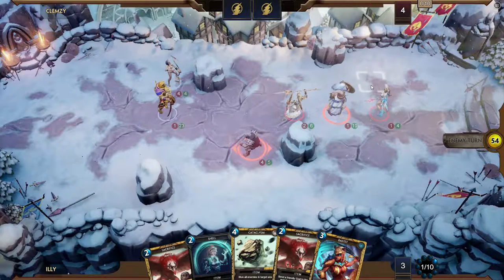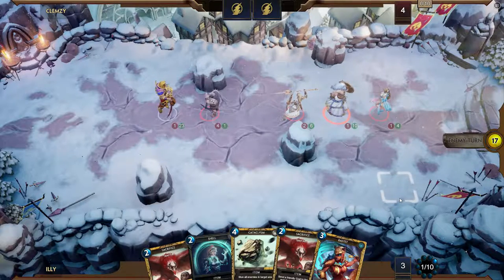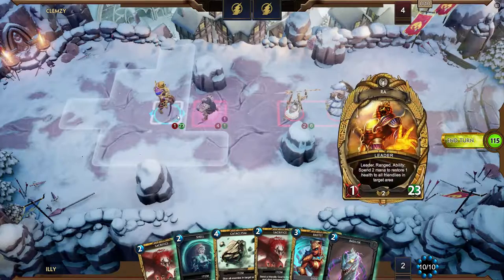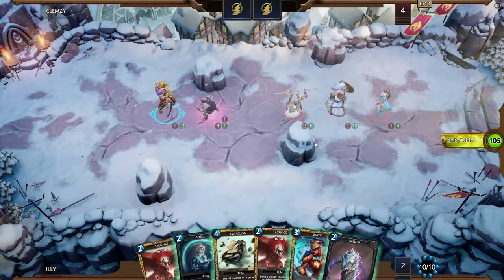So I have five damage. I feel like I need to kill the taunt before it gets out of hand. Let's see what I draw. That's probably good for him. That's both of my Neaths.